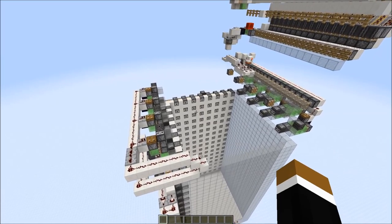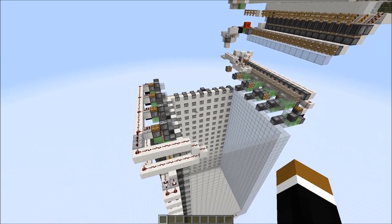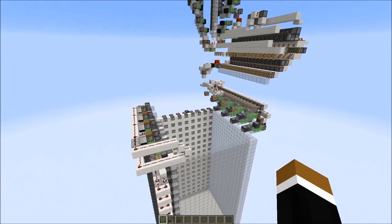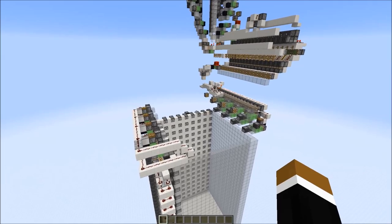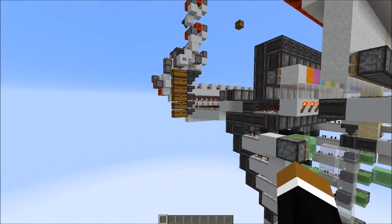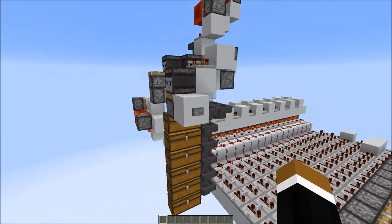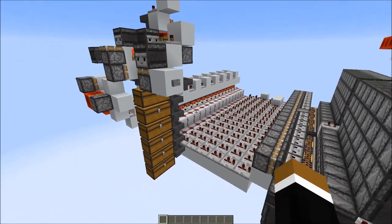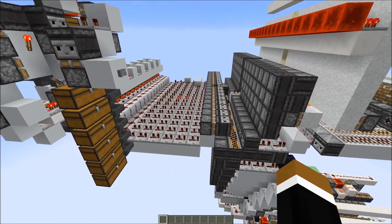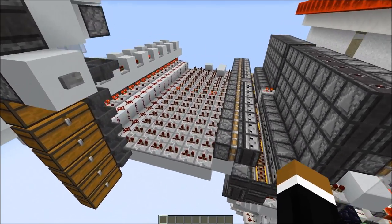Hi everyone! Today I'm going to show you a much faster 3D printer compared to my old model. I spent a lot of time optimizing and now the machine is significantly faster but also a little bit more complex, but not much. So let's turn this on — just have to press this button right here — and let's go through the components. You might recognize this from my fast 2D printer; we could also use this system for the fast 3D printer.